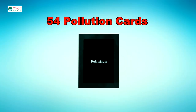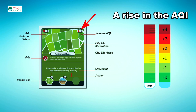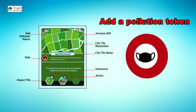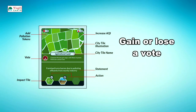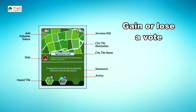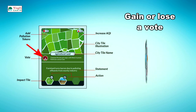There are 54 pollution cards. These cards represent the challenges that cities face related to air pollution. Each pollution card offers up to four actions. Number one: a rise in the AQI — a pollution card can increase the AQI of the city, and the card will tell you how many notches up to take on the AQI meter. Number two: add a pollution token — the pollution token represents the lingering long-term effect of air pollution in the city; two pollution tokens equal one notch rise in the AQI meter. Number three: gain or lose a vote — a pollution card can lead to identities gaining or losing a vote. If your identity loses voting power, the player loses the ability to choose a solution card and the subsequent city tile vote in the next round.